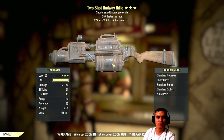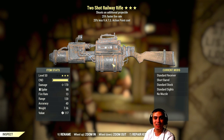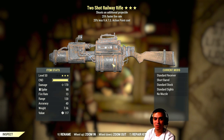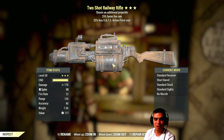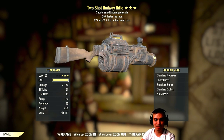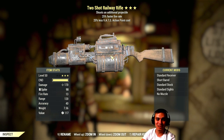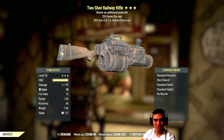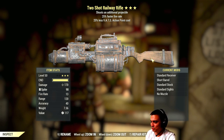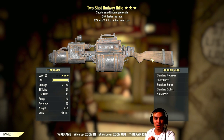This is very good. Two-shot additional projectile, faster fire rate, and 25% less VATS. And railway rifle is rifle, right? It's not auto. This is freaking very good. I think I'm going to call her my spiky wife. Or offer your name suggestions to this baby right here.